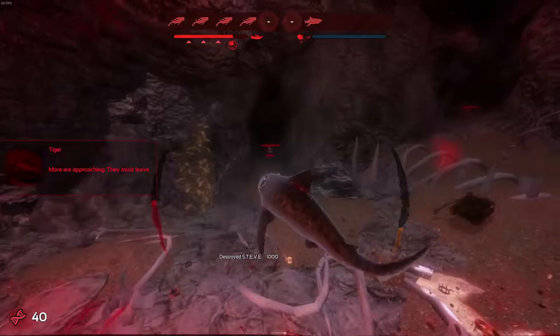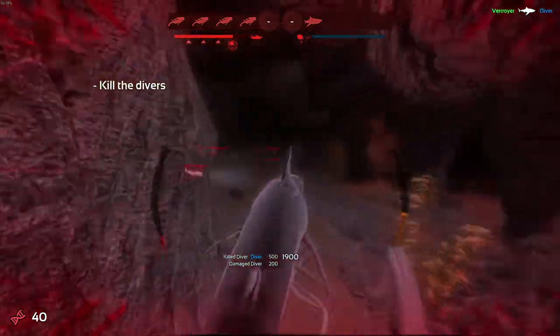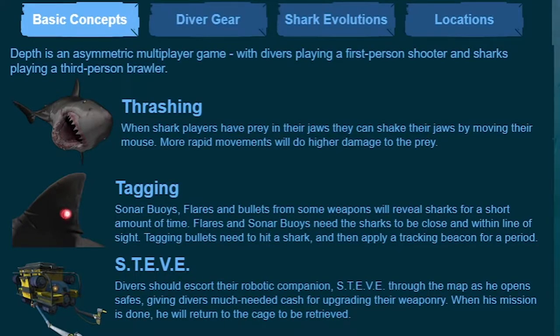Have you played the tutorial before? There's this part where you're a tiger and you have to shake the mouse around to deal damage. The learn tab in the main menu also tells you to shake your mouse around faster for more damage. I mean, that should be all there is to shark damage, right? Wrong!